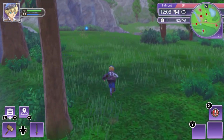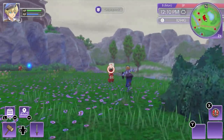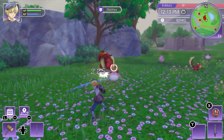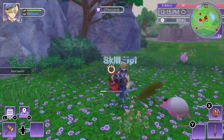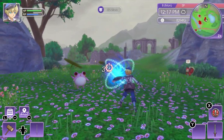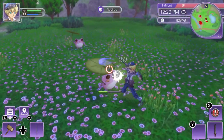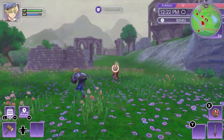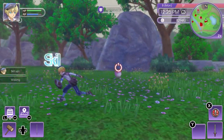We are going to head this way and see what we can find. Chipsqueak — that is not what I wanted. These are weaker enemies. I've kind of noticed that enemies don't really drop items in this game that much. It's incredibly rare.